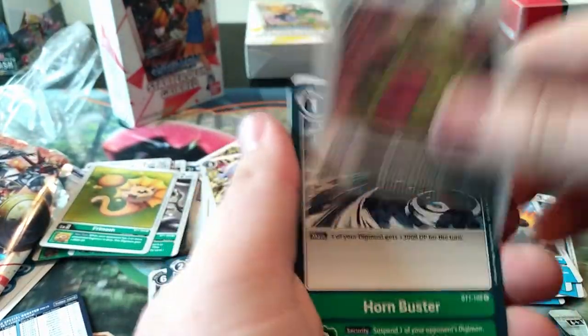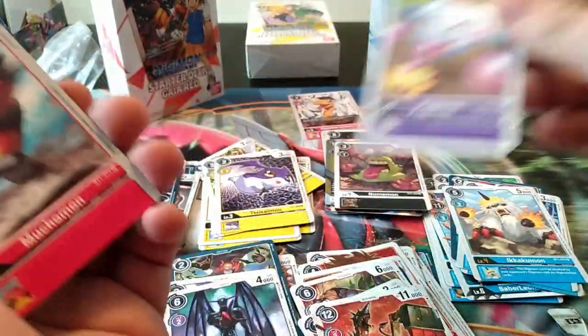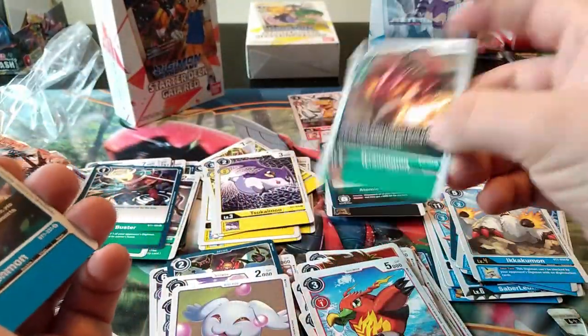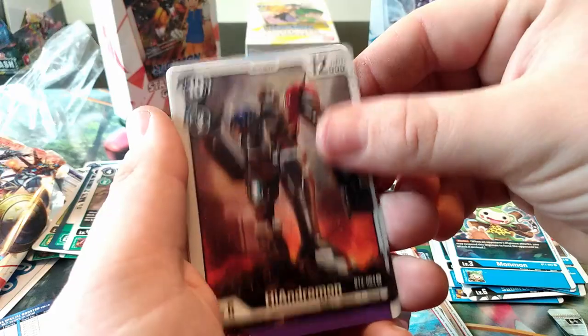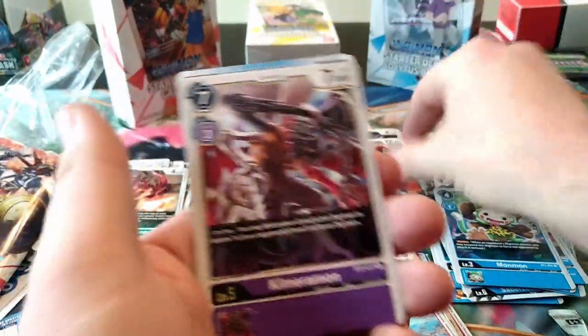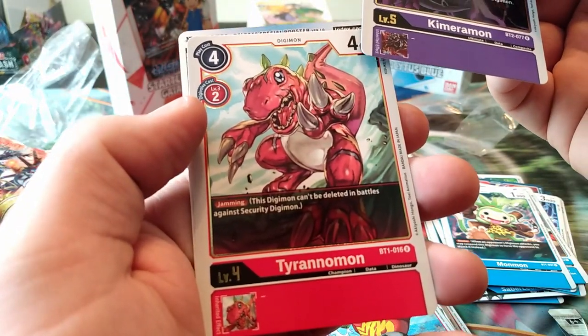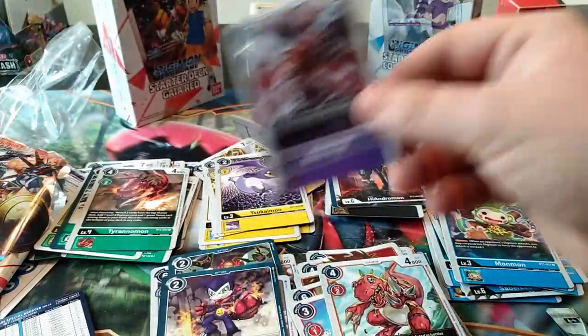We got Numenomon, Hornbuster, Sukaimon, Pagumon, Muchumon, Atomic Ray, Tyrannomon, Monomon - back for revenge - Hiandromon, a rare Kimimoron, and Tyrannomon again. That's actually a little weak on the stats.